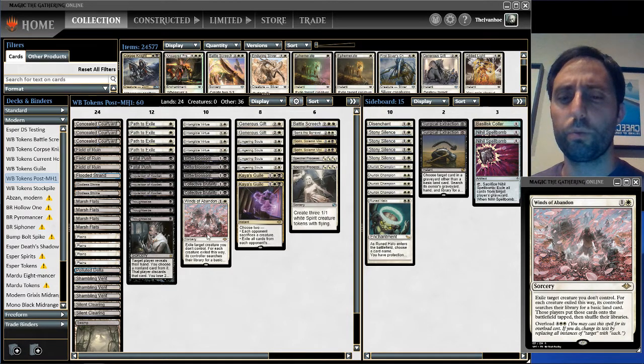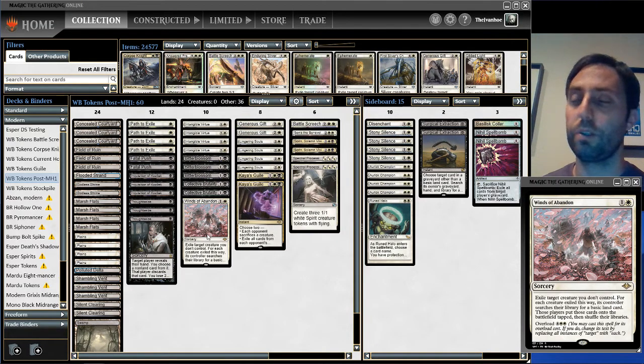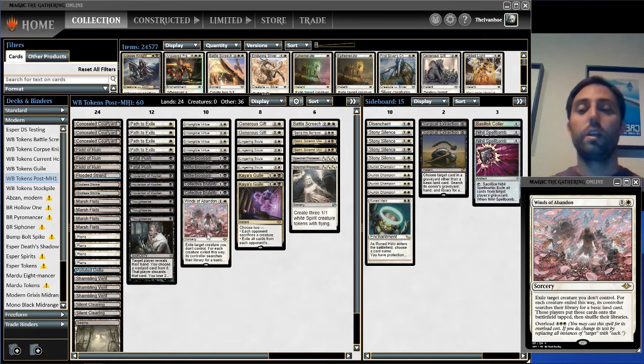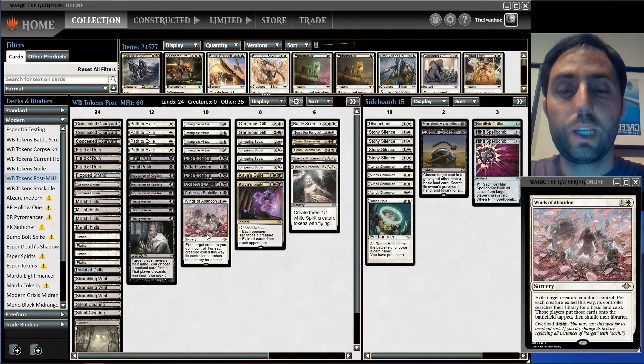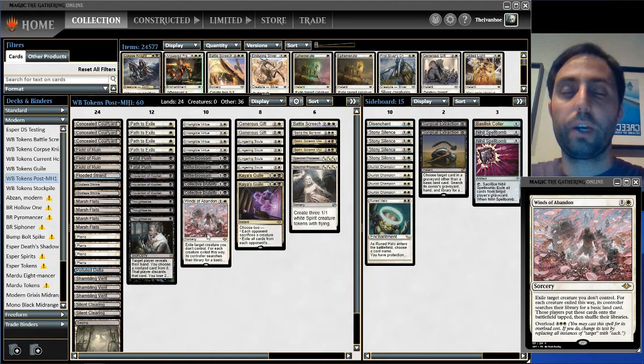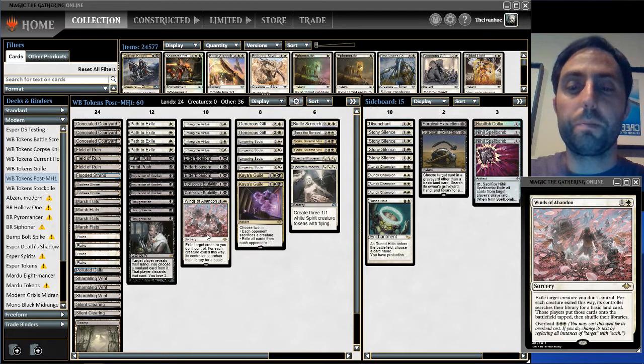We've got a six-mana Plague Wind with further upside: you can cast it for two if you need to. There are many decks where you just want to cast it for two, and then there are decks where the board's stalling out. If you can survive to turn six against something like Humans or Spirits — which is very likely with all the chump blockers we have — you just one-sided wrath them. It's unbelievable.